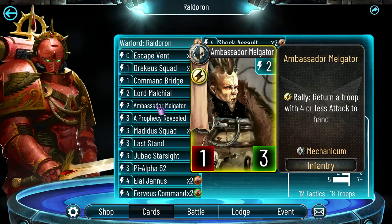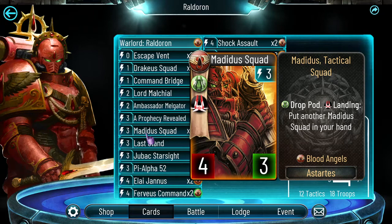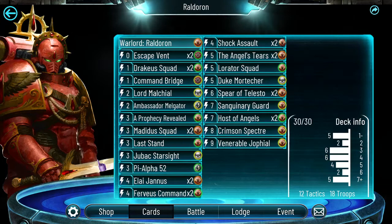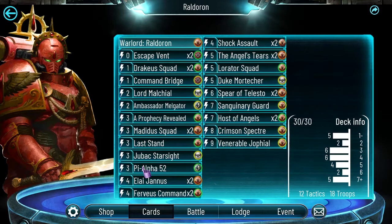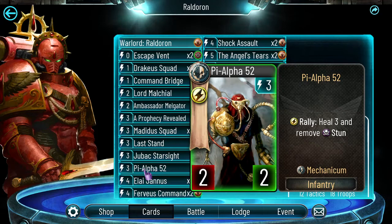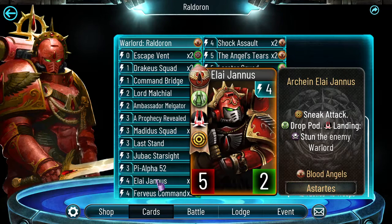Medidus Squad is a great troop and I think it's maybe one of the best 3-drops in the game, so you definitely want two of these. Then we have Jupac — it's strong, not much to say about it, it's a prime target for removal. Pi Alpha is here mainly for unstunning, because I found that against Alpha Legion without at least one Pi Alpha, life becomes incredibly difficult. Elianus, as I said earlier, is a prime target for Escape Vent, but you can also activate it immediately with Ferveus Command Squad, which is also your draw engine.